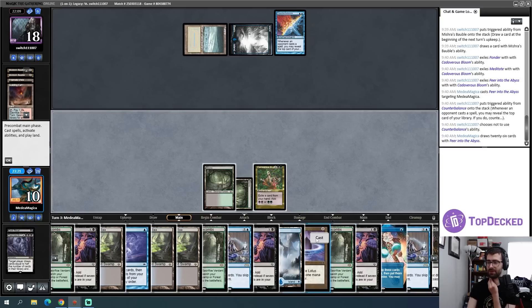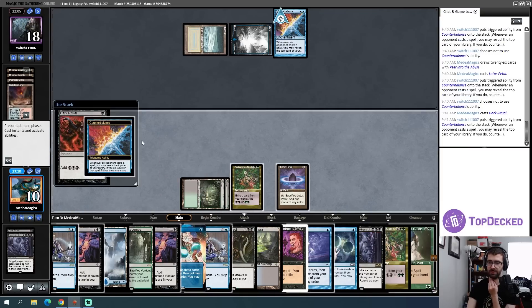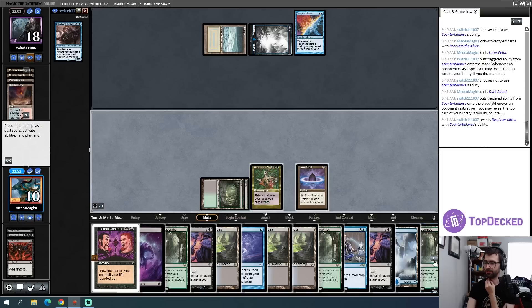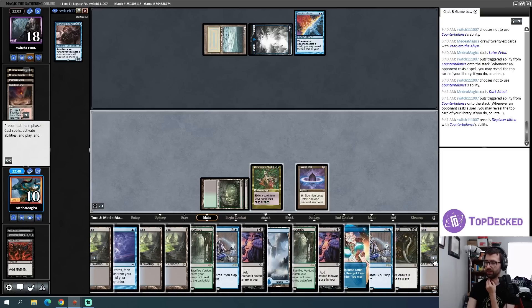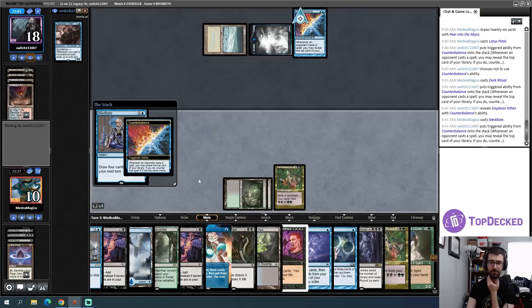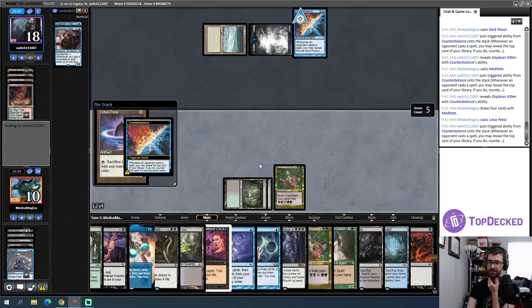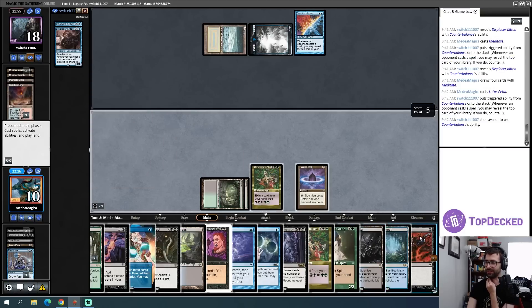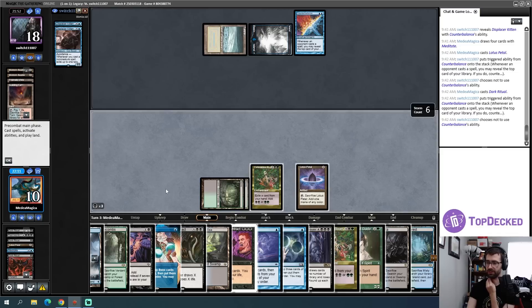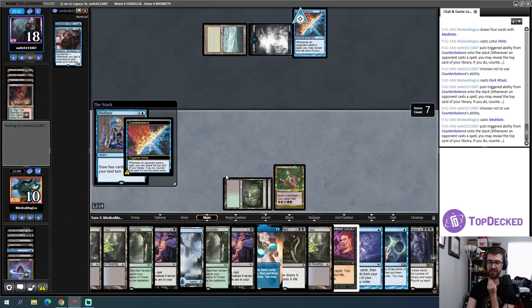Let's figure out what CMC is on top of my opponent's library — it's a zero-drop. There's a Displacer Kitten, so they have a four-drop on top. We're going! I send a few more cards to my graveyard, make a blue mana, cast Meditate, draw four cards — there's a Lotus Petal. Always yield to that Counterbalance. We're actually going off on turn three! There are six cards in graveyard, so I sacrifice a Lotus Petal to get to seven.